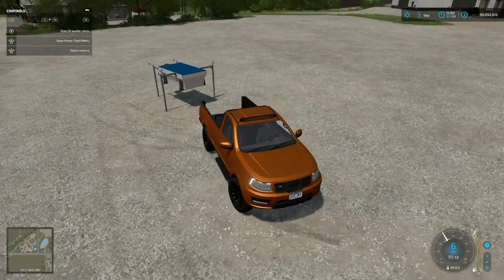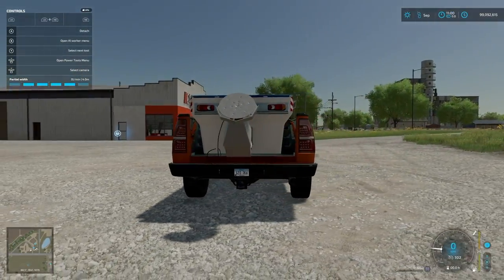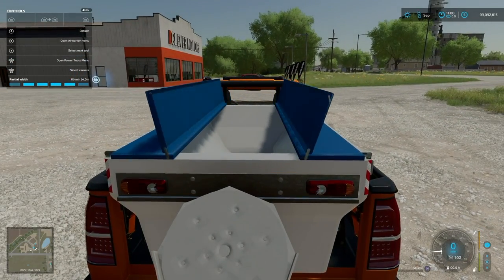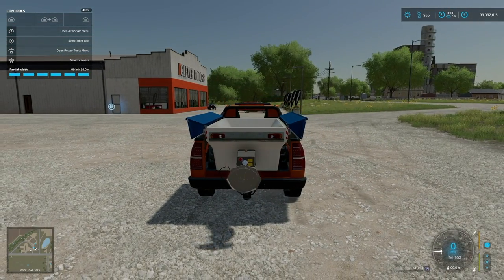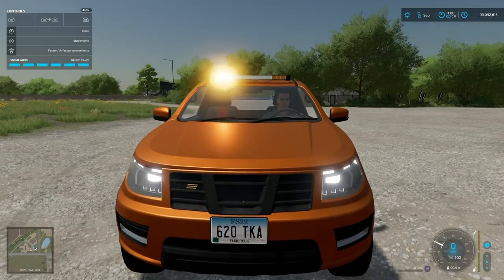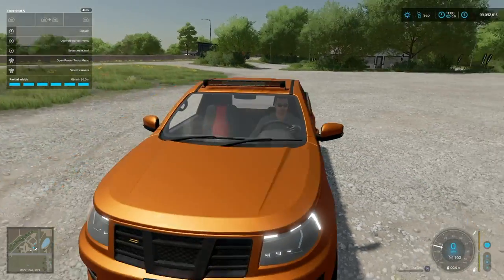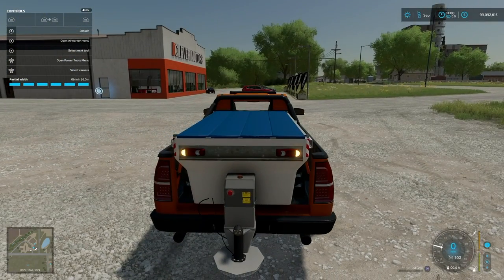We'll grab one of each and hook it up — let's pull forward and back right up to it. I don't think you can utilize this if you have a normal bed on the back. The salt box has an open cover animation — very nice. We can change up the working width: six, four, and two meters. We also have full control over the LED in the center as well as the strobes, plus rear-facing strobes. Four-way flashers are still available for PC players.